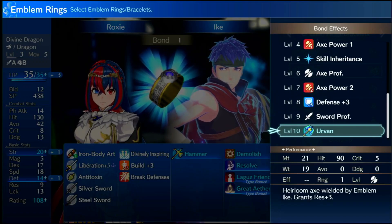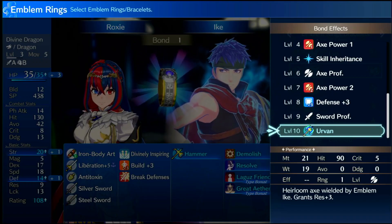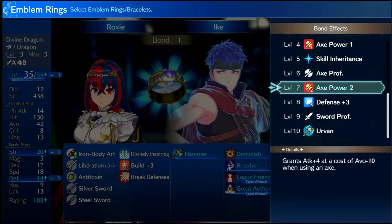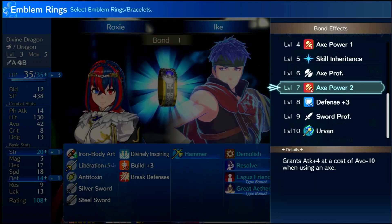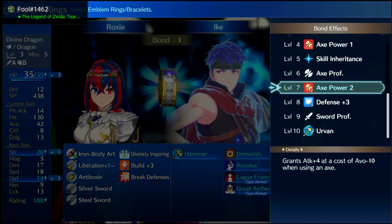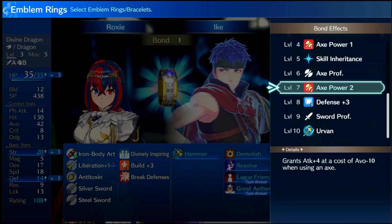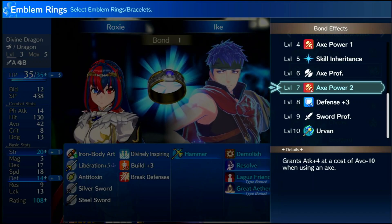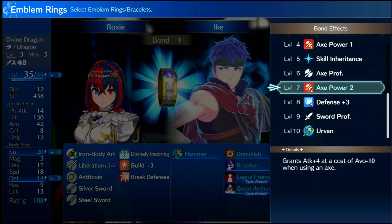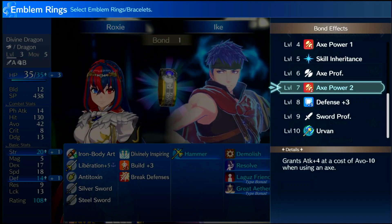At a certain level he comes with Axe Power. The first rank costs 1000 SP and max costs 5000 SP. Axe Power is just like Sword Power — it's nice but it costs too much, and it takes up a skill slot.